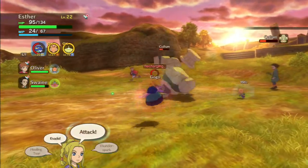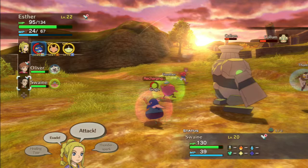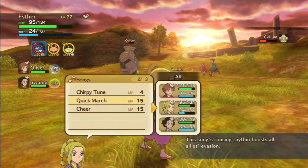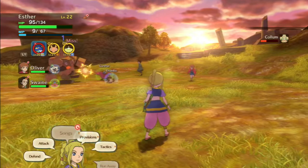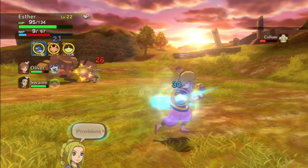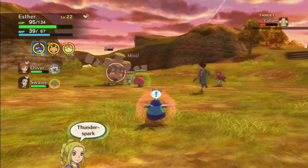Where's Gogo? He's recharging. So we're going to need to use some other good stuff. We'll switch back to Esther and see what songs she can do — Chirpy Tune restores ally's health, a bit rubbish. This one boosts all ally evasion, well that's got to be a good thing. Fishburgers are nice for healing too. And now our Gogo is recharged so we'll go back to Thunder Sparking the column.